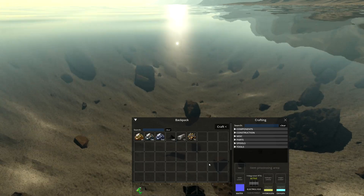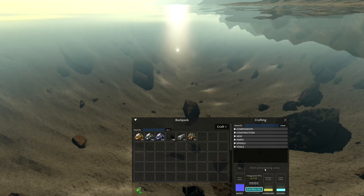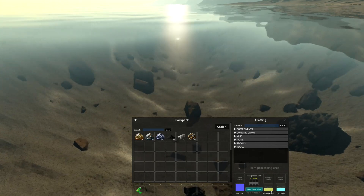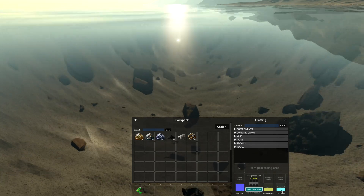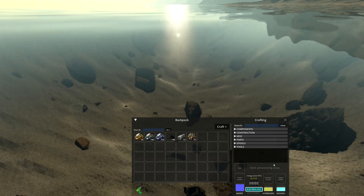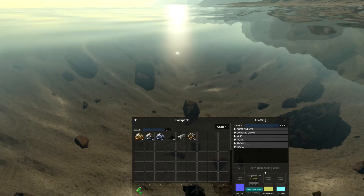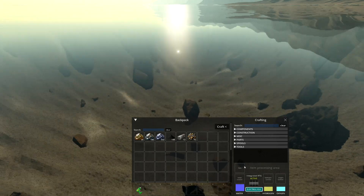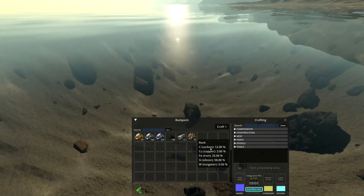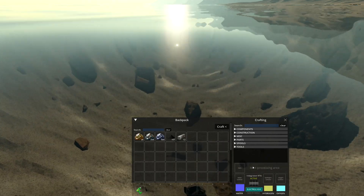I'm going to get in the water and open up my suit inventory. I've turned on electrolysis on my suit — it's filled up a little bit of water and it's making hydrogen and oxygen. Some crafting recipes require hydrogen and oxygen, like plastic, so I'm going to get a little bit of that in my suit. You can also build canisters to hold more.